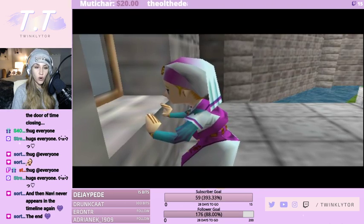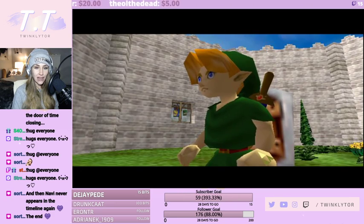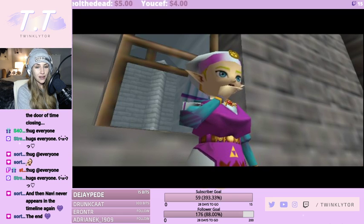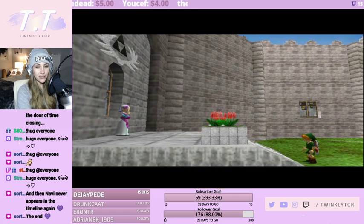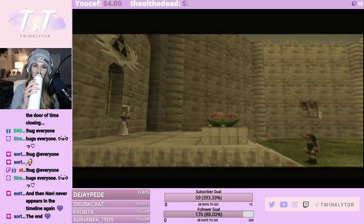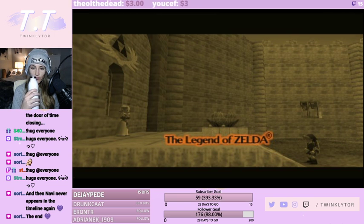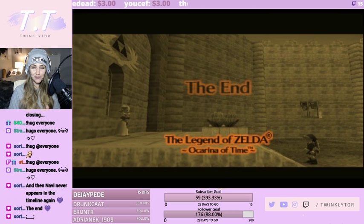She says 'go back and warn me so we can stop it before it happens' — so this is like the beginning of the game all over again. He's gonna tell her about everything that just happened, seven years in the past. Oh my god, I have chills. The Legend of Zelda: Ocarina of Time — I'm emotional. What an ending, holy crap that game is so good.